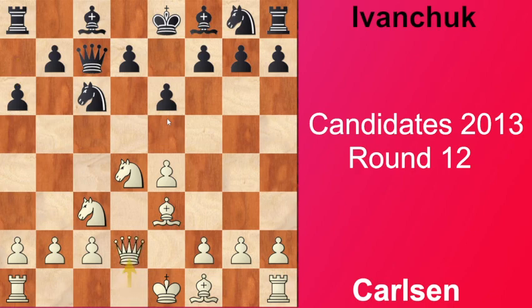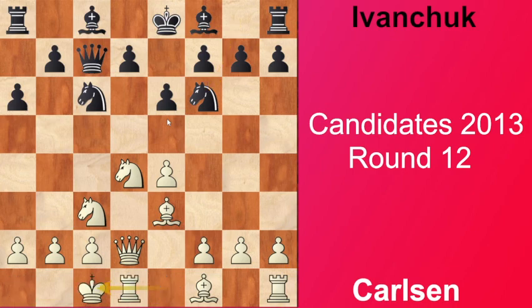This a6 and e6 is very typical to stop any Nb5 jumps. Now Qd2 for white, and black finishes development with Nf6, castles. I think the most principled way to continue is Bb4, to pin the knight and attack the e4 pawn. That's why Magnus plays f3, keeping this pawn alive.